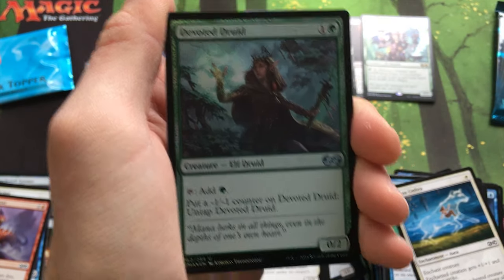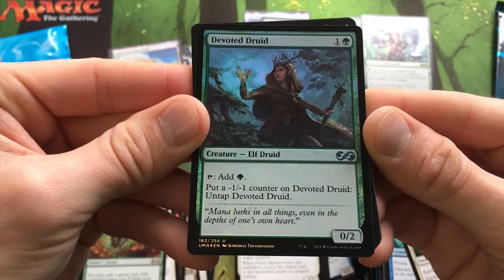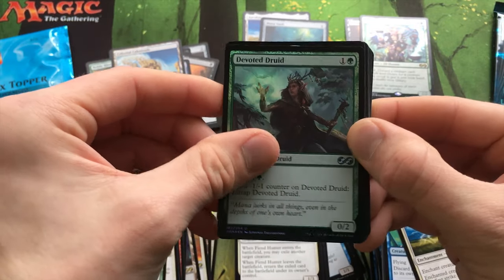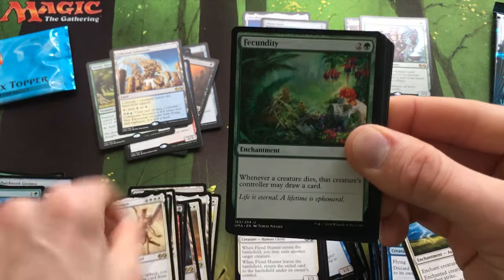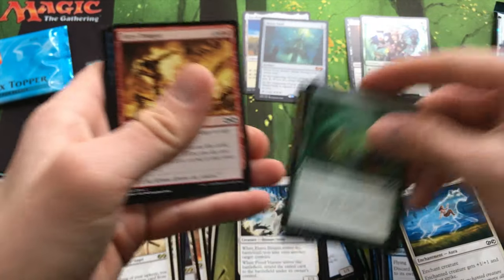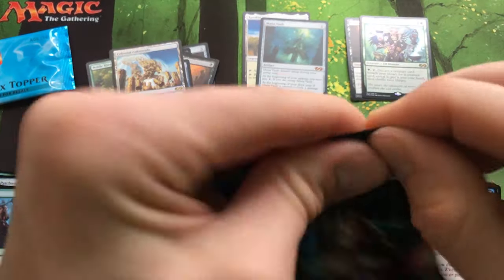Zombie Token. These Foil Commons and Uncommons are insane — holy cow. We've had a lot of luck with that. I think that Uncommon is worth more than the rare. Fecundity, Snake Umbra, Angel of Despair — used to be a rare.